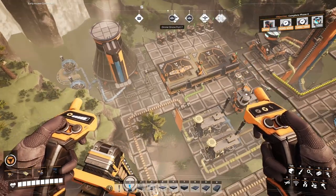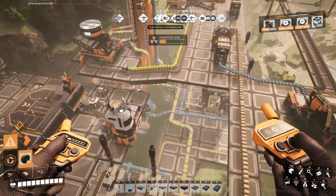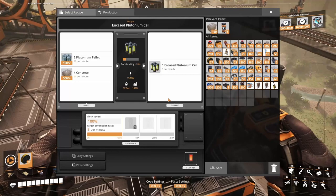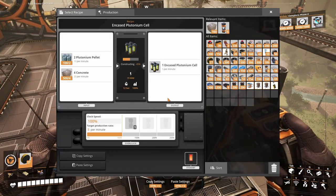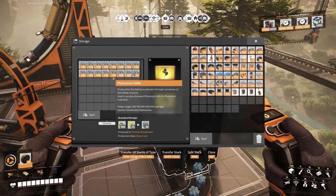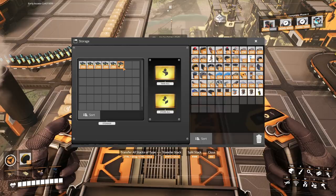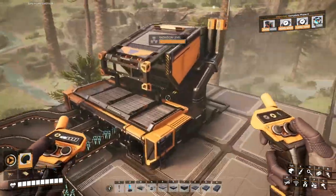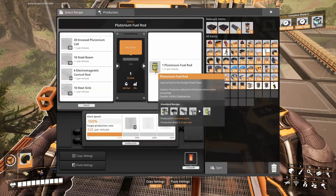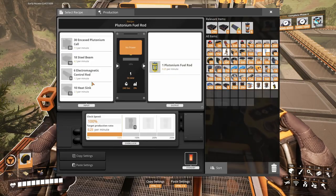Down here in the radiation zone, we are making encased plutonium cells out of the plutonium fuel pellets here. They're being turned into fuel cells and coming out into a manufacturer. This is set up to produce plutonium fuel rods, and for that we need encased plutonium cells, steel beams, electromagnetic control rods, and heat sinks. So we need to figure out where we can take these from.